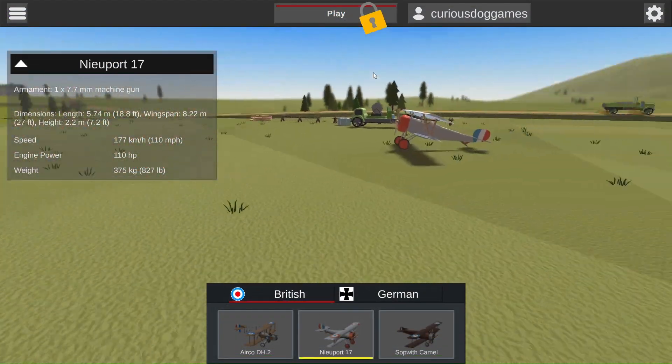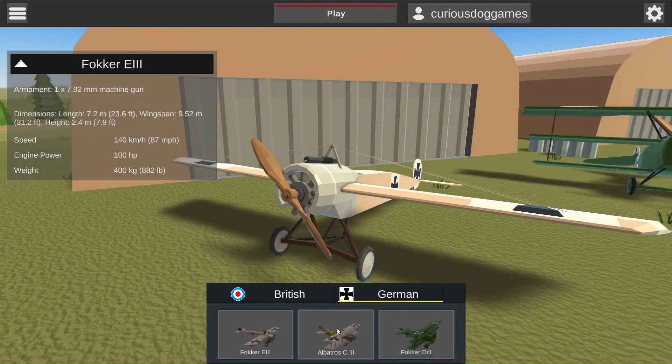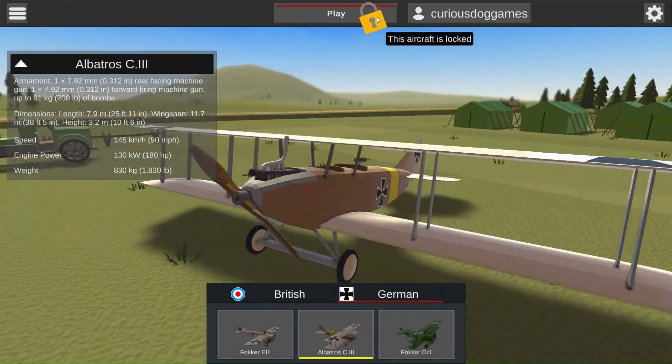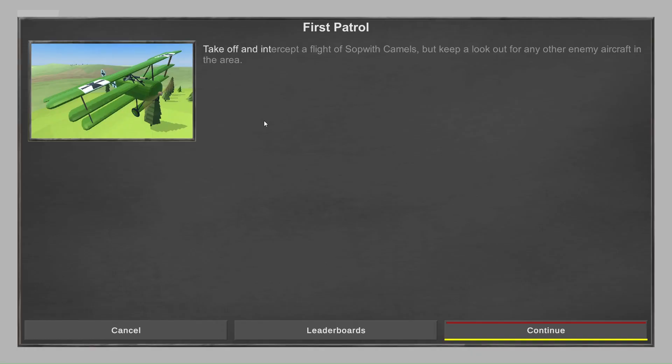Here you can see the result — a demo build where only some of the aircraft can be flown. The list of available missions is also restricted to just the ones that were included in the build. In the final release I aim to have many more missions, but for now this is just the list of ones that I've been using for my development.